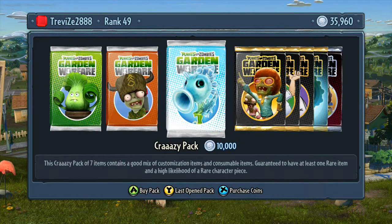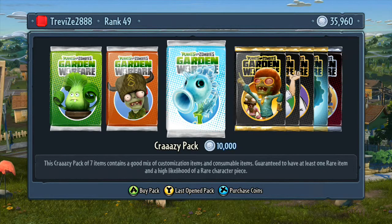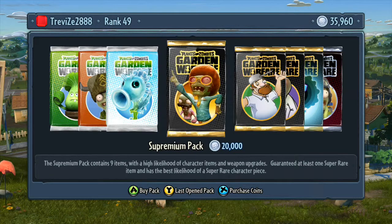Then you've got the Crazy pack — ten thousand coins. The Crazy pack is seven items that contain a good mix of customisation and consumables, with one rare item or a high likelihood of a rare character piece. It's a step up from the Super Duper pack because you're going to have rare items rather than uncommon items.